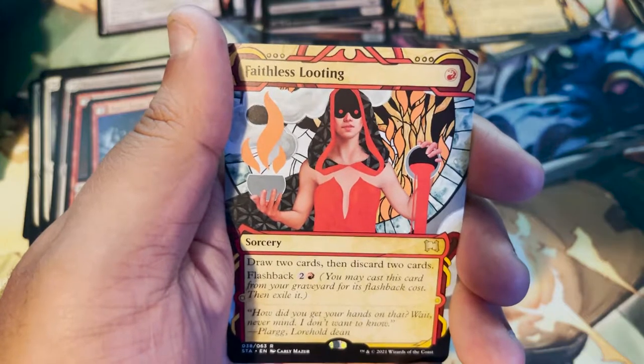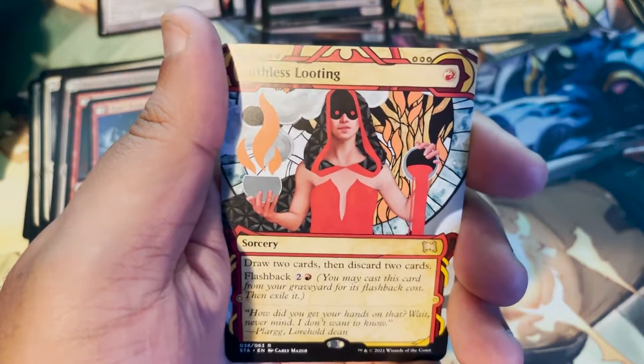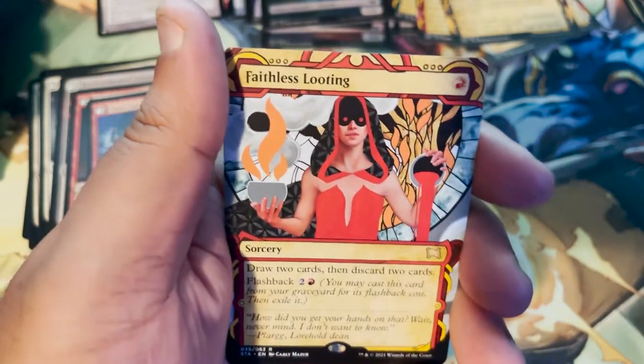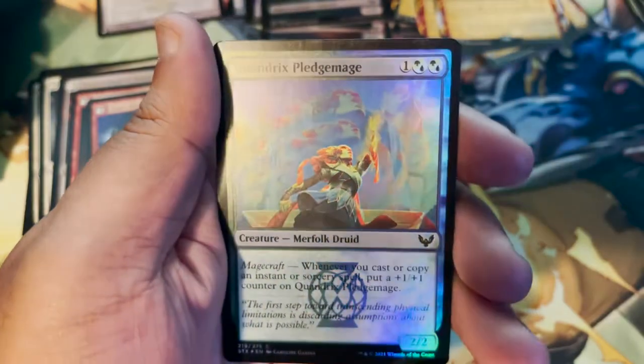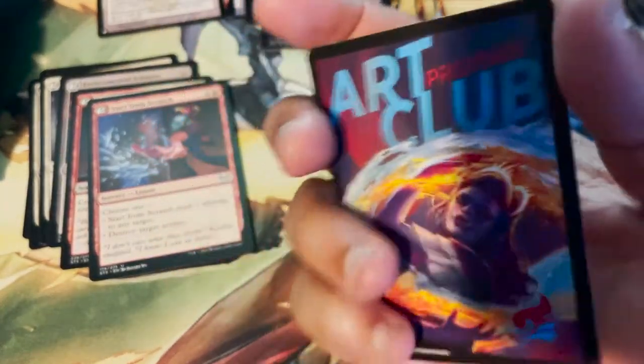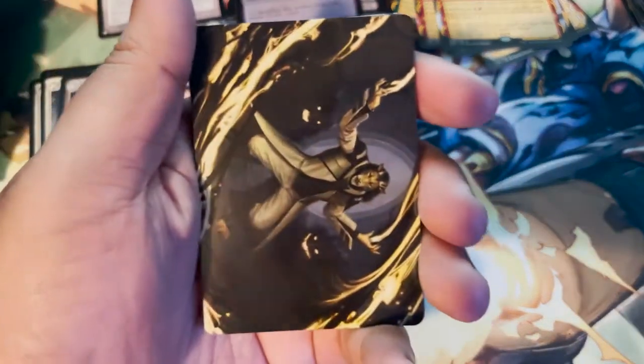Faithless Looting — there it is! That is the tweet. And a Quandrix Pledgemage. Treasure token — what if you look at the other side? That's cool. Very much into Prismari.